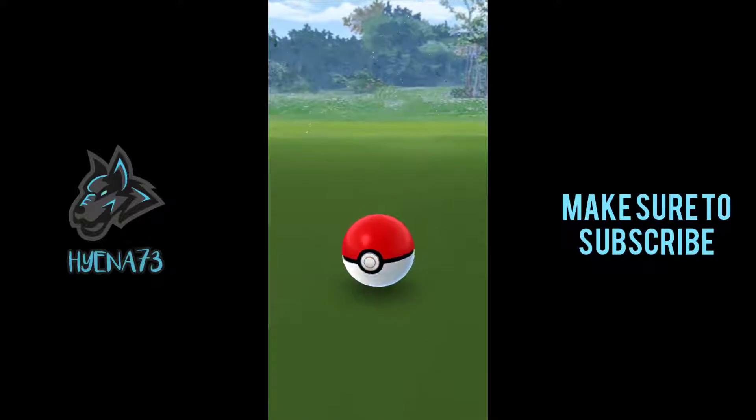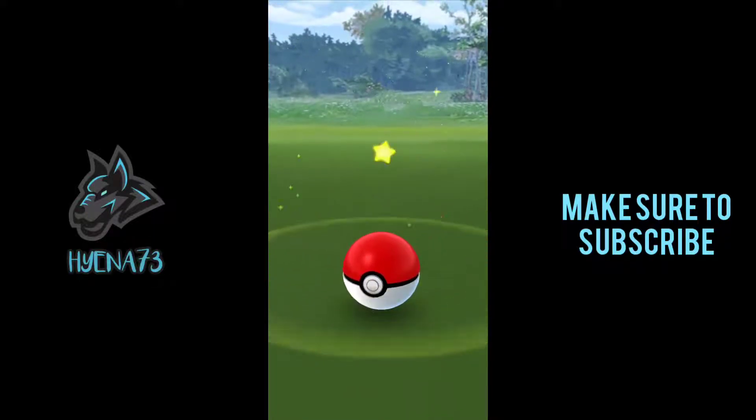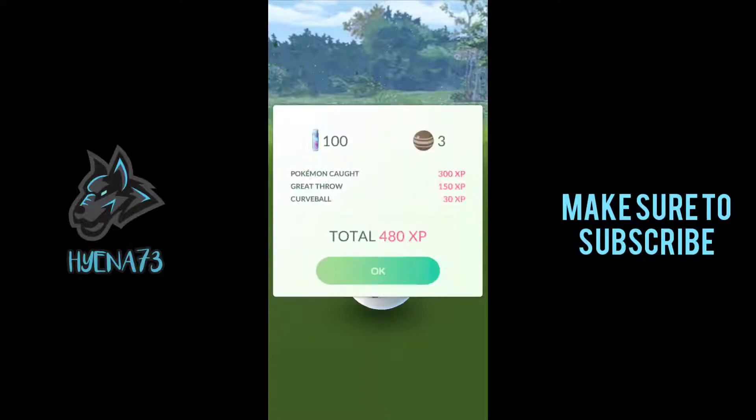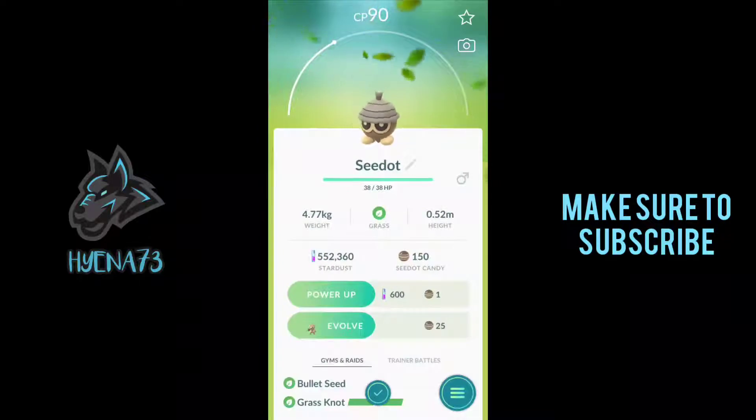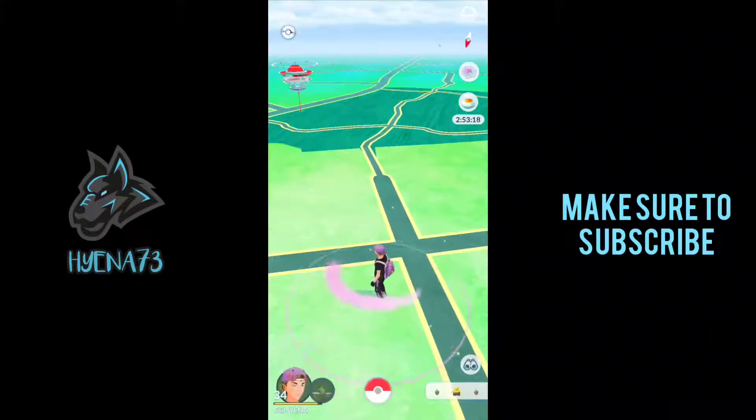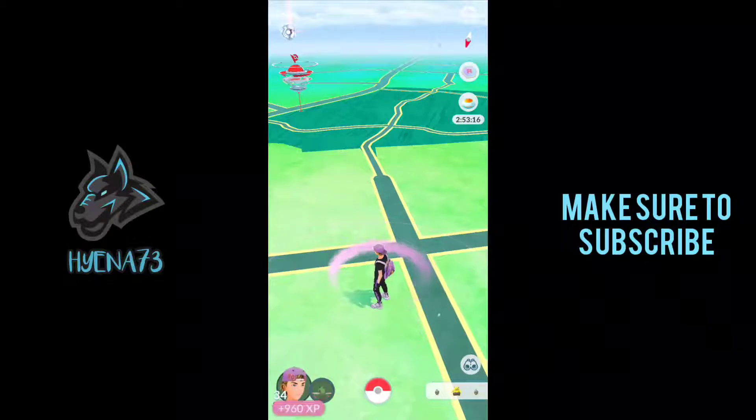Make sure you guys are doing those throwback challenges as well, because this week you guys can get a chance at encountering a Shiny Cresselia, which is really awesome. It's like purple, and I'll show a pic at the end of what the Shiny Cresselia looks like, so you guys can see what you can look forward to. Let's get right to it.